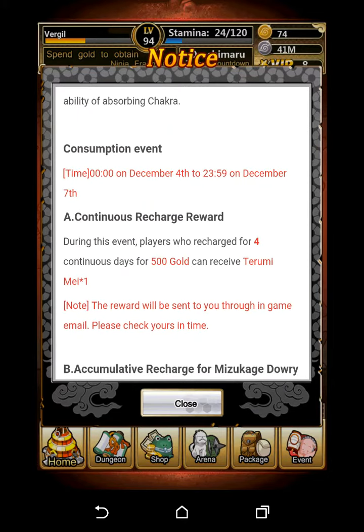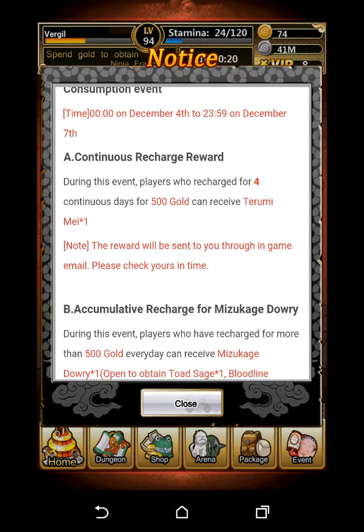So for the Mizukage purple card form, all you need is 5,000 gold. For the Mizukage bronze, you're going to need $64 in total — I'll explain that later in the video. For silver, you're going to have to pay $256 in total. And then finally for gold, you're actually going to pay $732. I'll explain each of these in detail later in the video.